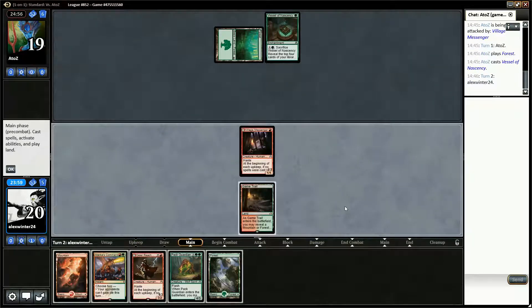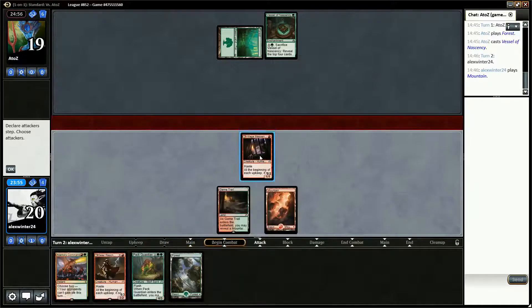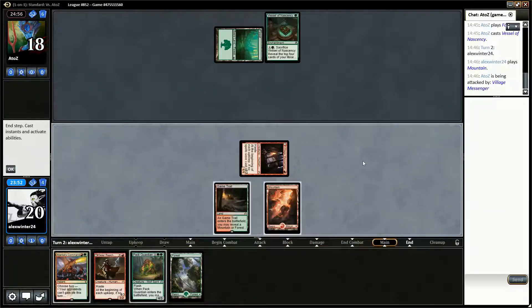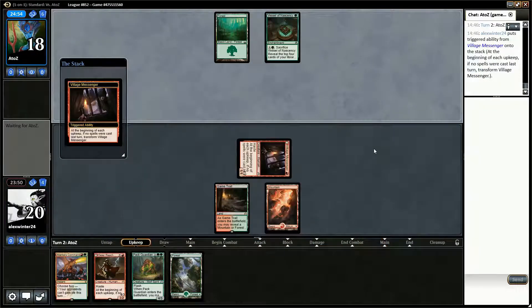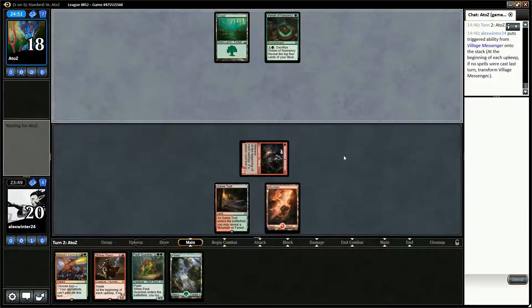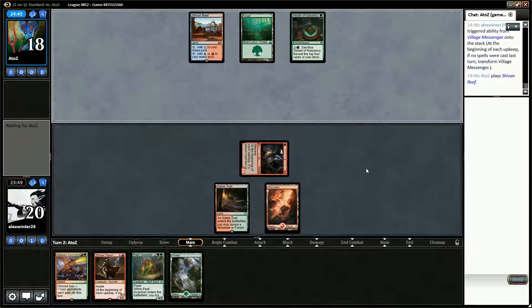Okay, so opponent's on a delirium deck. Actually they could be on Temur Emerge. I've not actually played that matchup but I suspect we just want to get in before they get to their Elder Deep Fiends. Yeah, it is Temur Emerge — they do have access to Kozilek's Return.